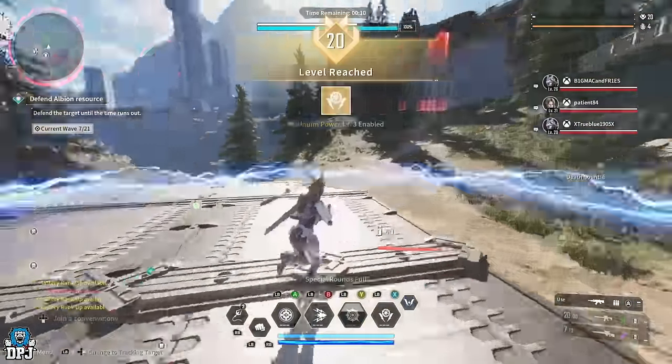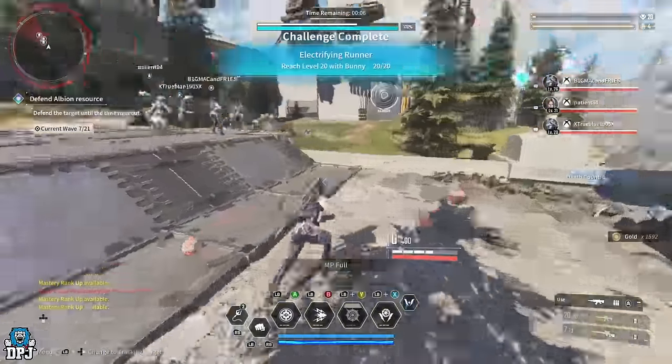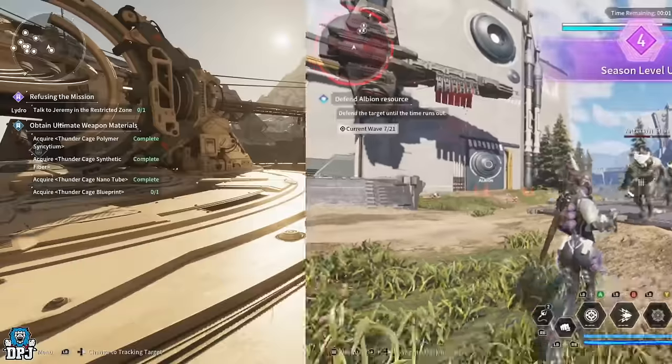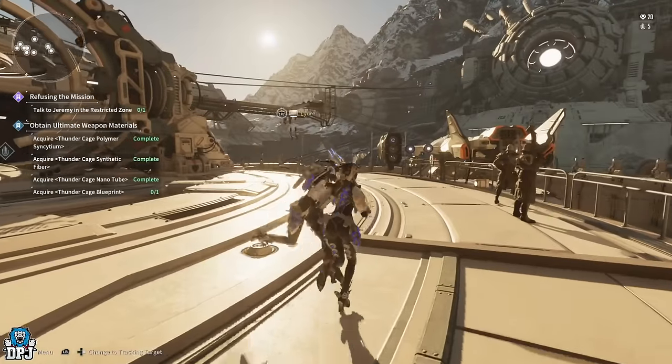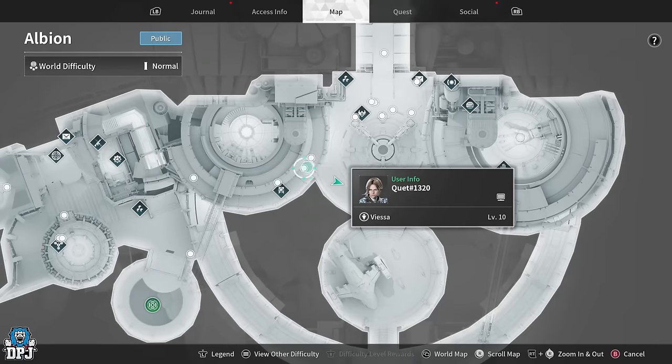He said check this XP farm out — it's unbelievable. It's basically like a mini loot cave where enemies constantly spawn and run at you. They don't even try to attack you; they're running past you to get to a point. You take them all out and earn ridiculous amounts of XP.